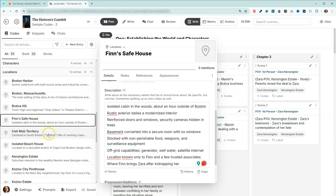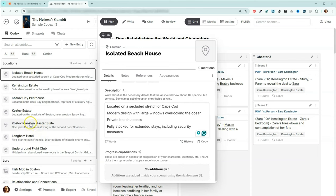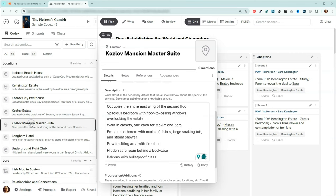We have a couple of safe houses, beach houses, and estates. One thing I did with the estate — this is the estate she's going to be staying at that belongs to the hero. The master suite — they're going to be in there a lot. So I went ahead and actually created a separate location for that individual room, so that you have a bit more information about that location.